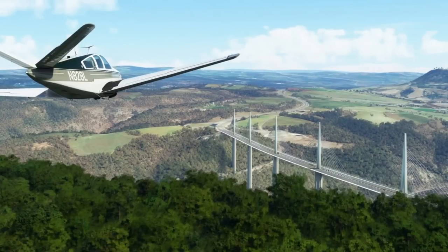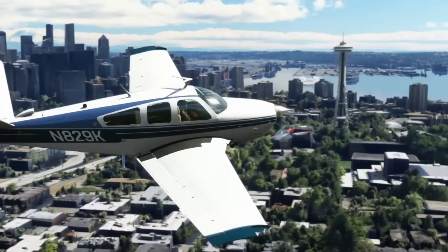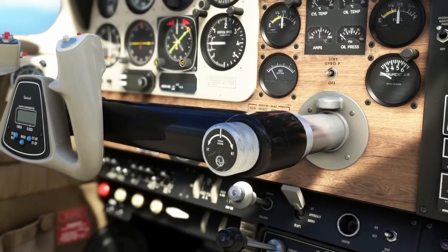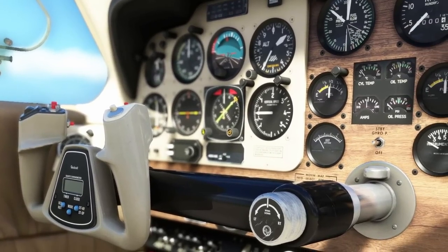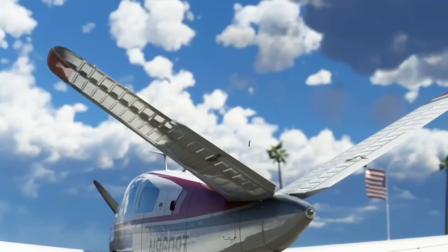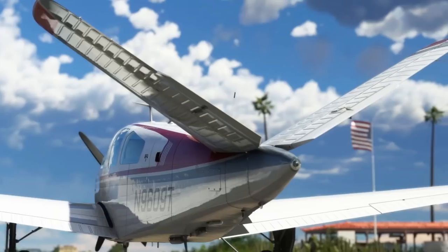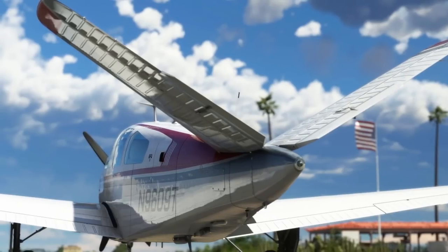This aircraft just screams my name. I remember there was actually a freeware add-on that modified the G36 and provided a V-tail, but now we don't have to worry about that since it's available on the Marketplace. It is a Coronado build aircraft. You guys tend to have mixed opinions on Coronado, but I love their aircraft — I haven't had any issues. They stick around and work well. About $15 US on the Microsoft Marketplace, designed by Coronado — the V-35.